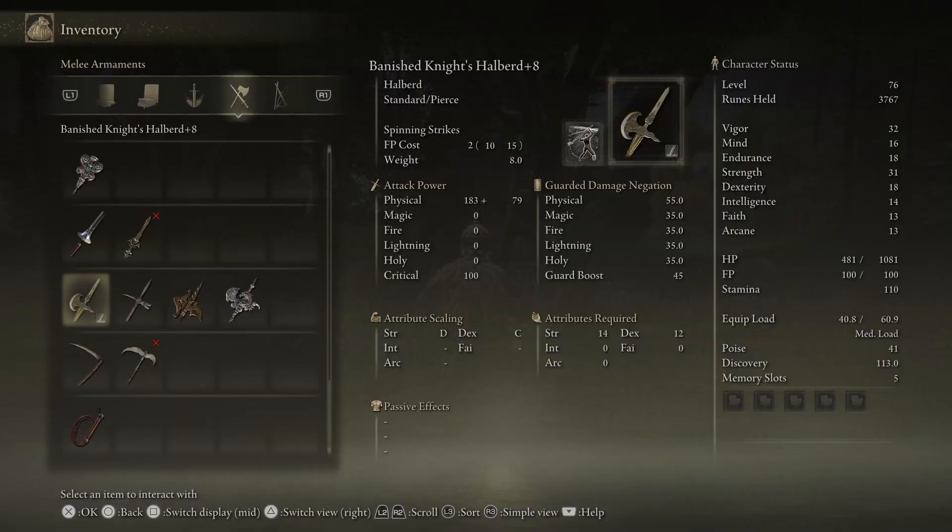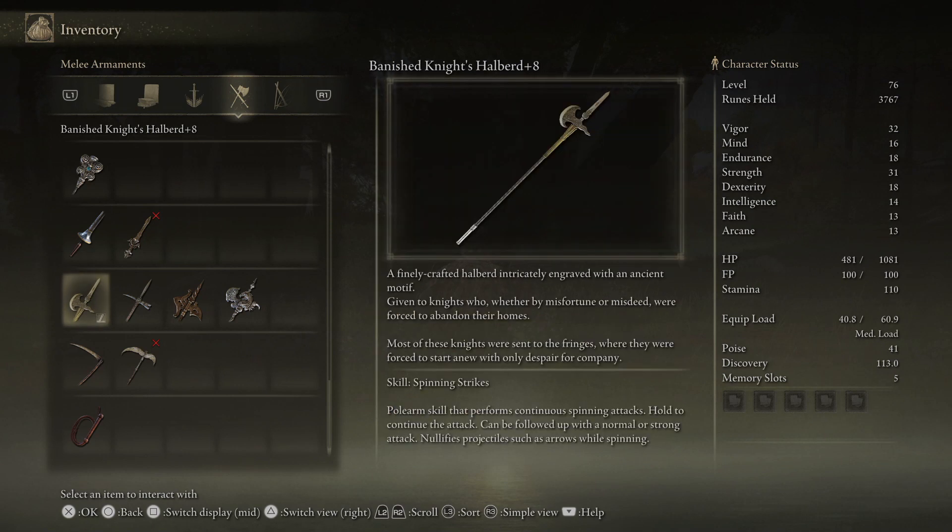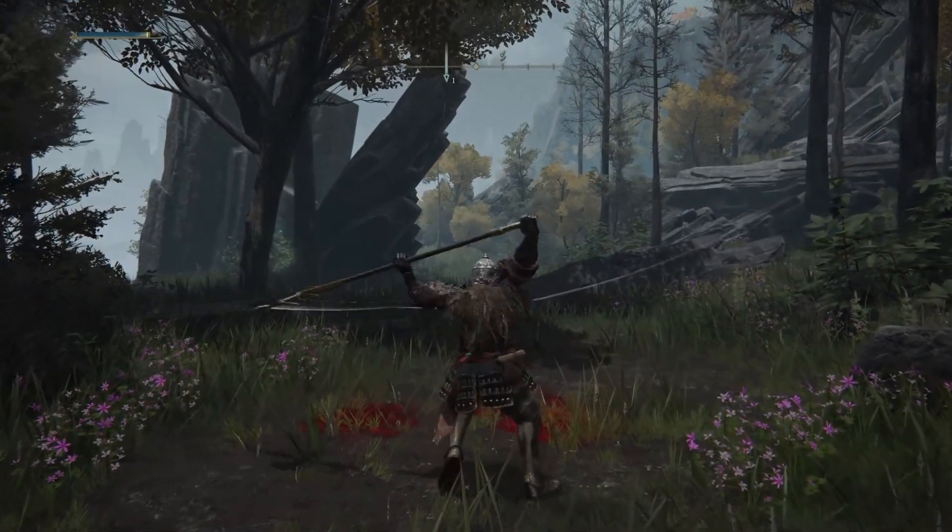Here's a good look at the stats for the weapon. You can see it's quite powerful, and it comes with a Spinning Strikes Ash of War already attached. Now you have the info, the rest is up to you.